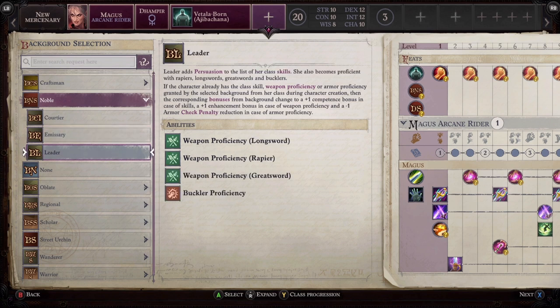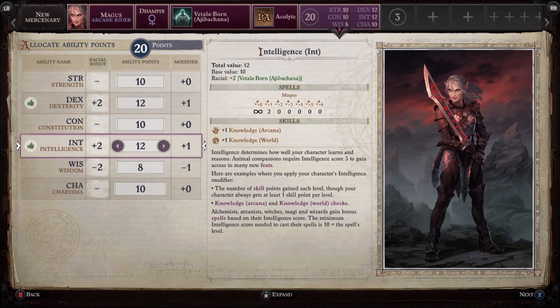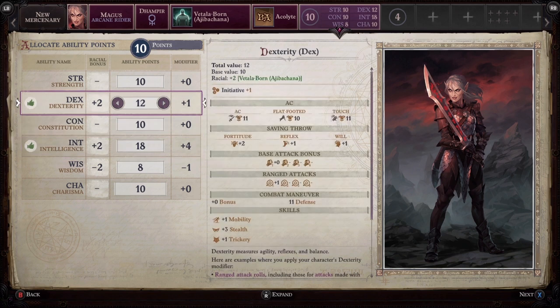Now for the all-important stats. Intelligence and Dexterity are the two most important stats for this character and build. First up is Intelligence — you need a high Intelligence. It means your spells will be stronger and you'll be able to remember more of them every time you rest. Put as many points into this as you can, optimizing for a total of 20 when you can afford it.